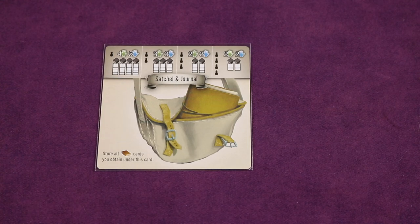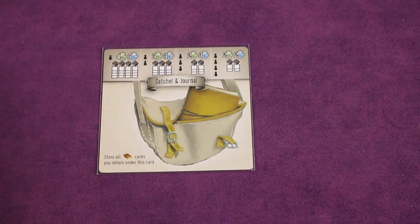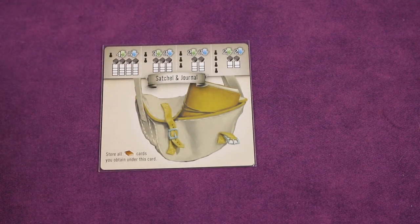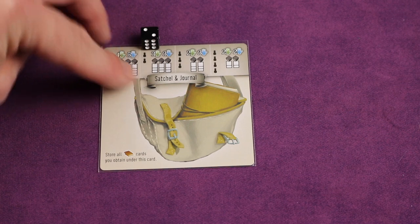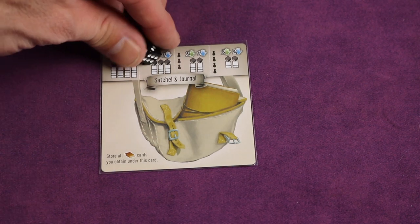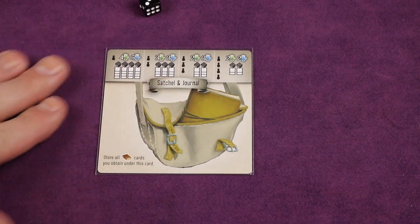Now let's talk about items and combining them. You get a satchel, and depending on the number of players — four, three, two, or one — you get to hold a certain number of items. Playing with two players, you can hold up to three skill cards, three bonus cards, and up to three different sections of items with up to three items per section. They all share the same die, so as you use one pip it goes down for all of them — unless they all have the same keyword, in which case you add them all up.